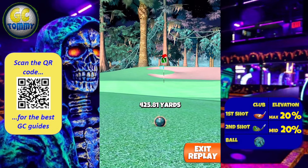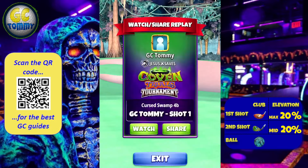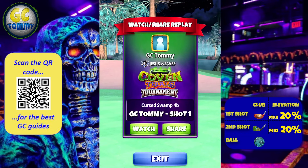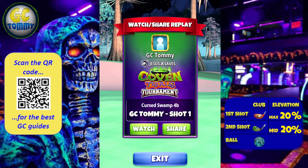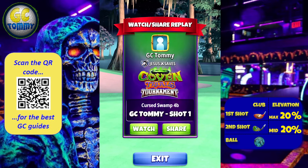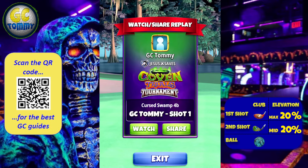The intention here is to use any of the many topspin boost balls we have in our storage to get ourselves close to the green, grab a wedge, and attack the pin for an eagle. This is an apocalypse level 7 plus shot, as we do need all the topspin boost.